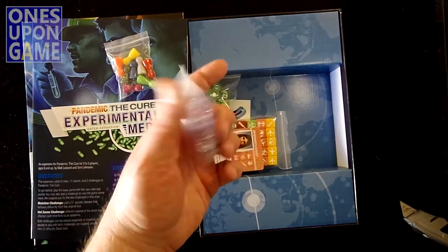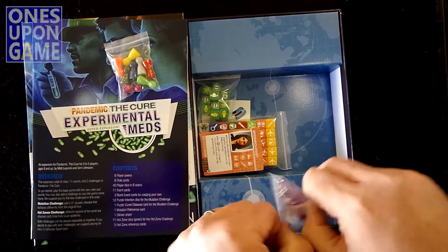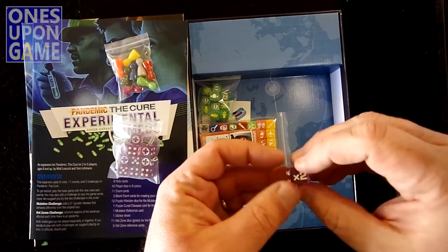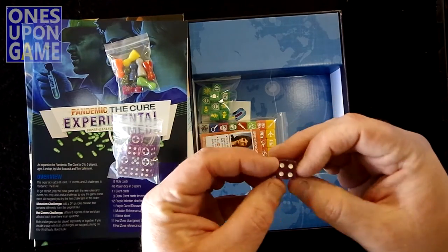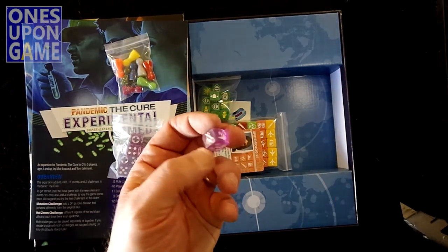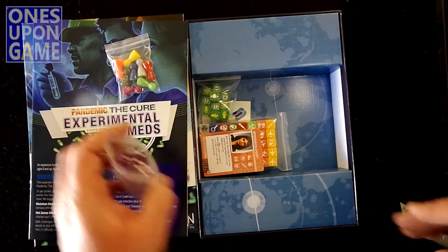Here's your new purple die. They look like regular six-sided dice, and they are regular six-sided dice, but this one has a two, a four, a five, a red cross symbol, times two, and a minus one. Well, that's going to be interesting. So you've got 12 of those to go with the others.